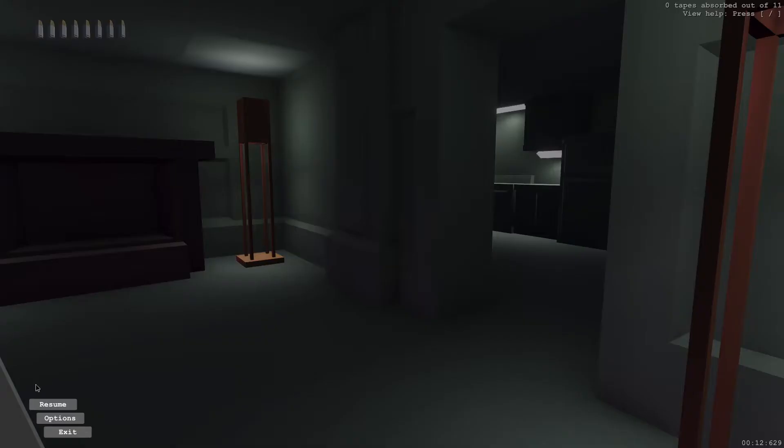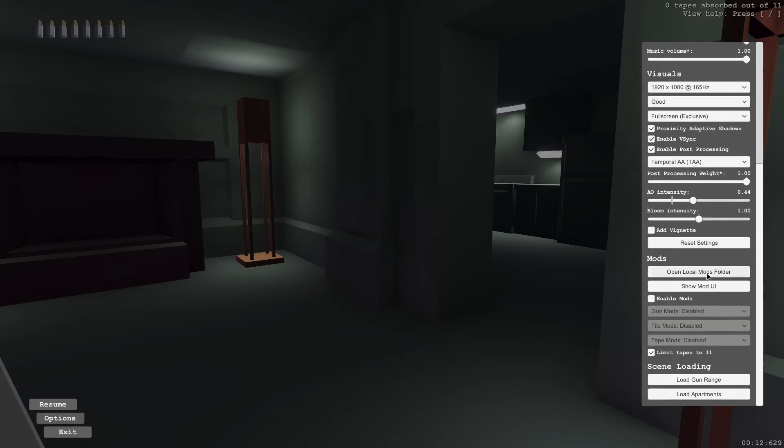So what you have to do is go to Options — press Escape, go to Options, scroll down — and make sure Enable Mods is on. Then you enable the kinds of mods you're interested in.